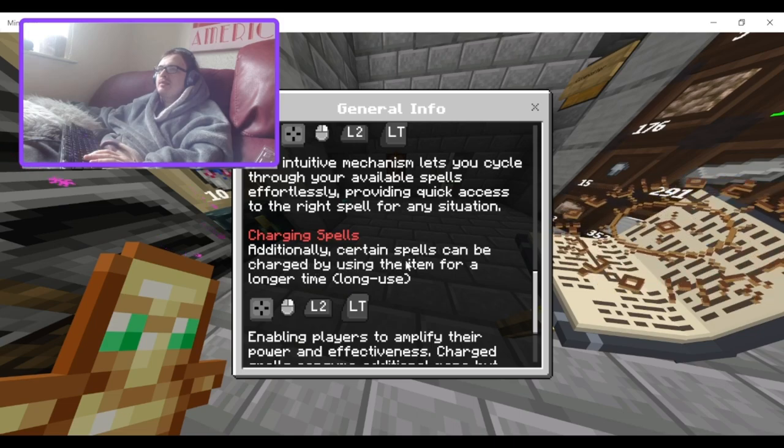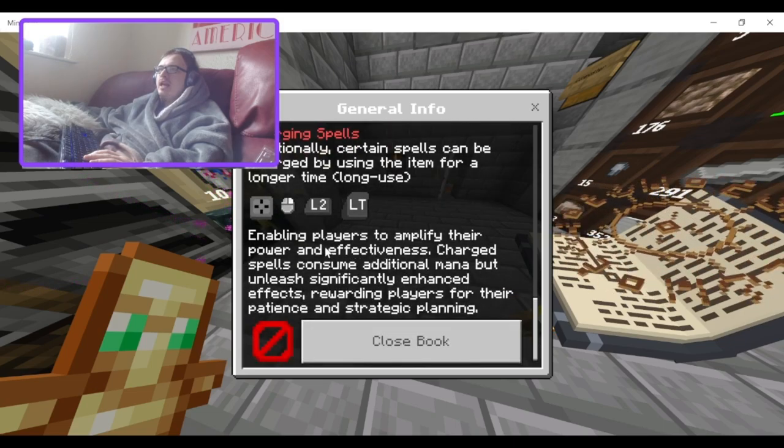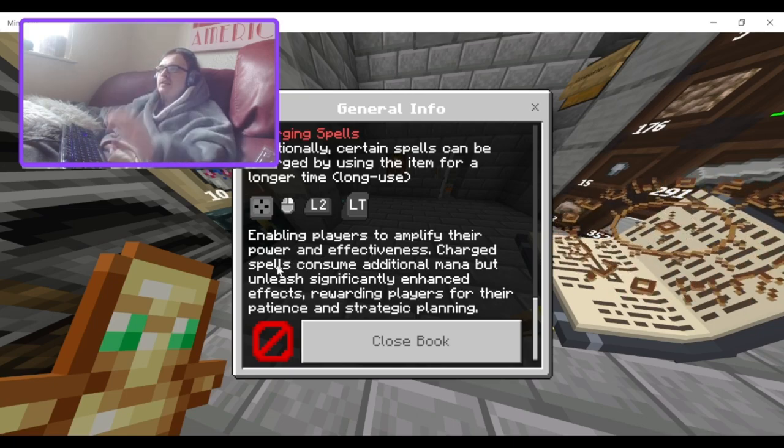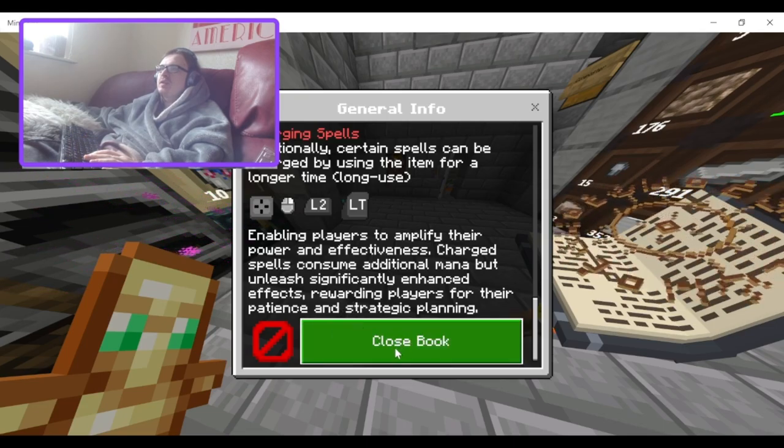Charging spells: only certain spells can be charged by using the item for a long time, enabling players to amplify their power and effectiveness. Charged spells consume additional mana but unleash significantly enhanced effects, rewarding players for their patience and strategic planning.